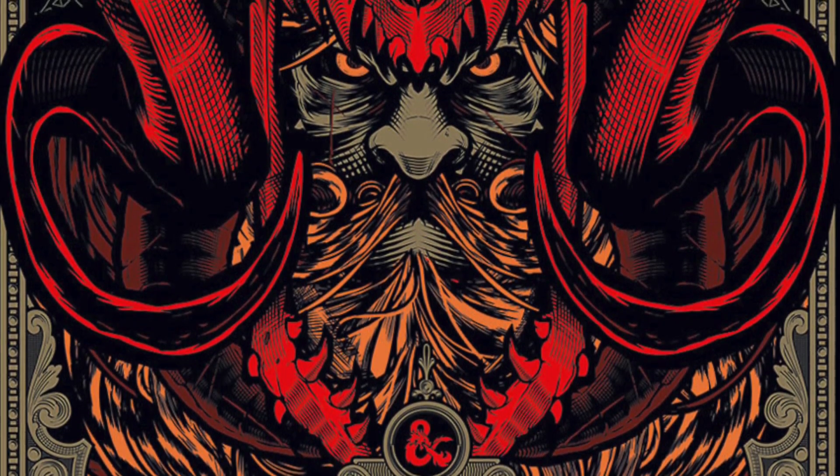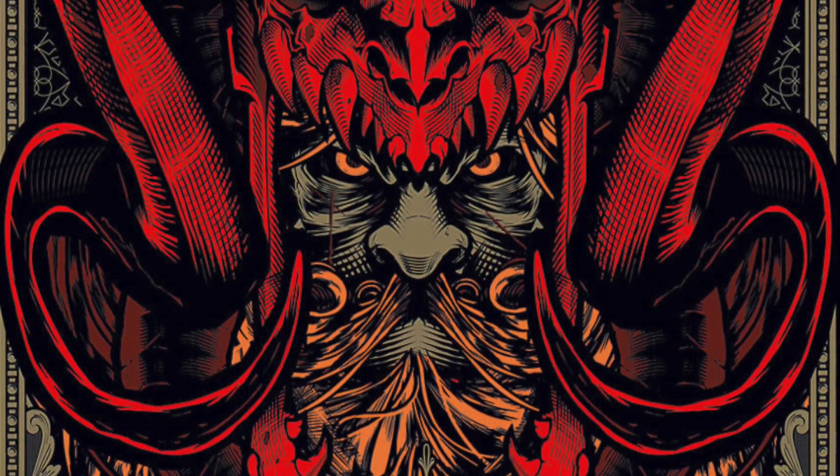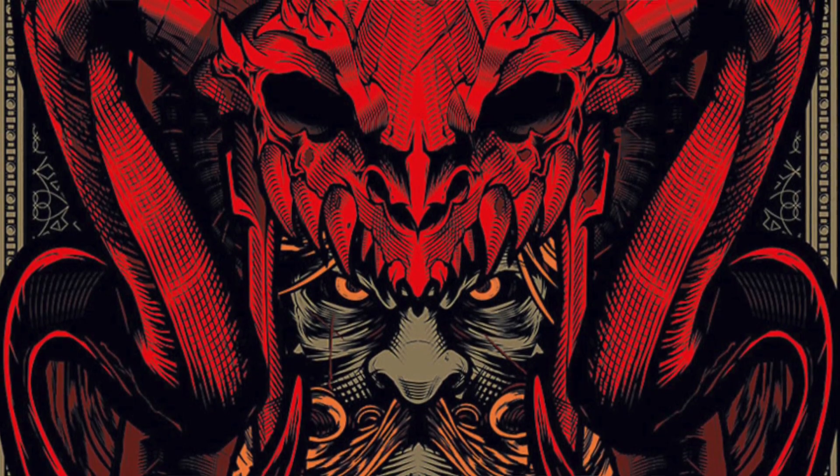Five is the minimum number of hit points a first level wizard can have. This is a step up from the traditional d4 because the design team found that too punishing. In the 10th printing special edition they had an errata that fixed a bug where you could lose hit points when leveling up — however that change only applies to levels two and up. So technically if you wanted to play a wizard and chose to dump con from your standard array stats, you can start with six minus one hit points. Five is the floor for the minimum HP for frail characters.